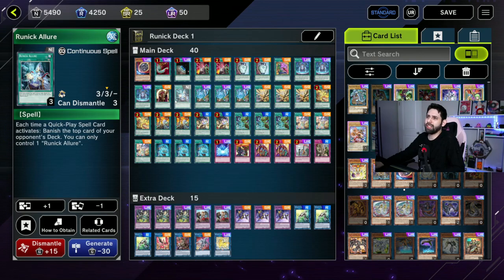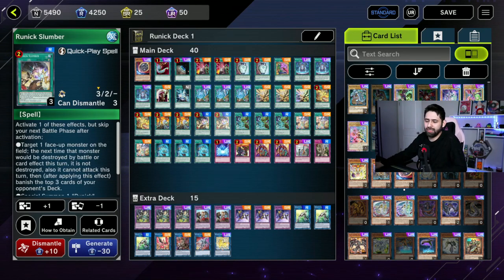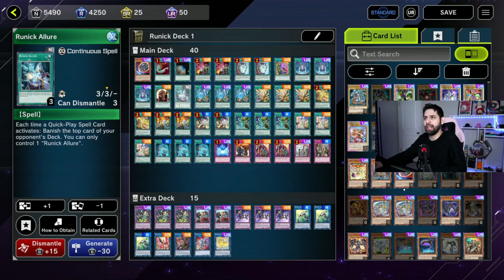One Runic Allure — it's sort of a win-more card for me. If you're banishing enough from the top of their deck already, you're probably not going to win just based on Runic Allure. But it is helpful toward the end of matches where you can no longer activate some of these effects. For example, Runic Destruction requires banishing the top four cards, so if they have less than four left you can't activate it. That's where Runic Lore comes in: special summon a Runic monster, activate Lore, keep banishing — and Lore doesn't need any specific amount left in their deck.